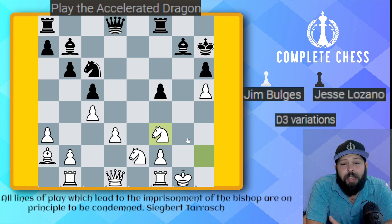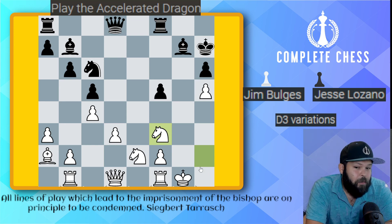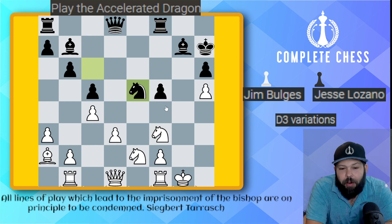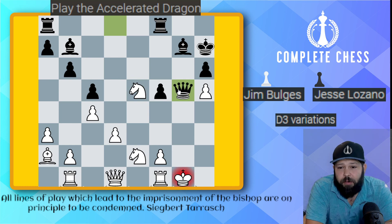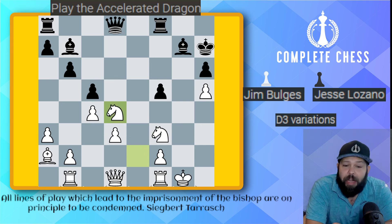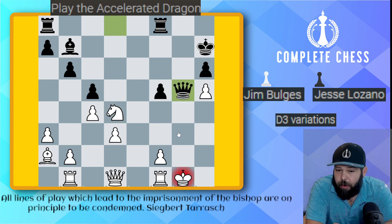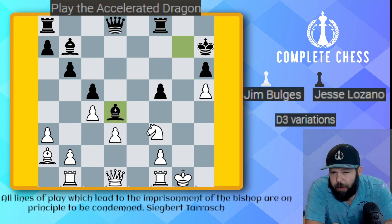We want to come down the g file and play queen to g5 check, meaning we need to get rid of the knight on f3. I should have played knight to e5. A simple move — if the knight takes on f3, the game ends quickly with queen g5 check. But I missed this and played knight to d4 right away. The idea was still the same — to take on f3. Jim finds the best way to play: knight takes d4, then bishop takes d4. The knight cannot take because of queen g5 checkmate in a few moves.